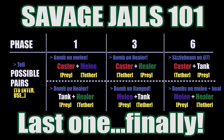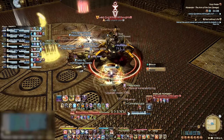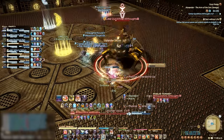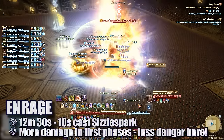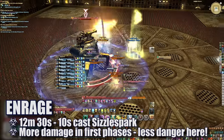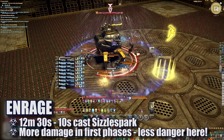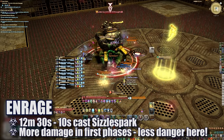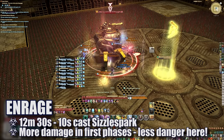The next set of jail tells will then appear — handle these as necessary. Tanks need to be ready for another Uplander Doom tank swap, and healers for the next Sizzle Spark triple. If the boss isn't down yet or is enraging, you'll see another set of group bombs — handle these as in the previous phases. The boss will cast one final enraged Sizzle Spark at 12 minutes 30 seconds, and the DPS check can be a tight one. If you're having trouble meeting this requirement, maximizing damage output including tank and healer DPS will help immensely.